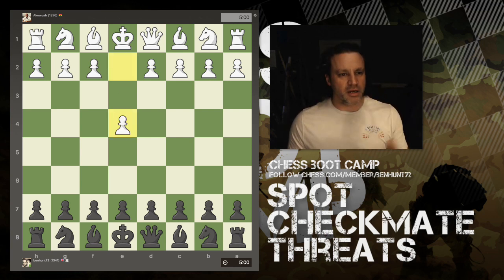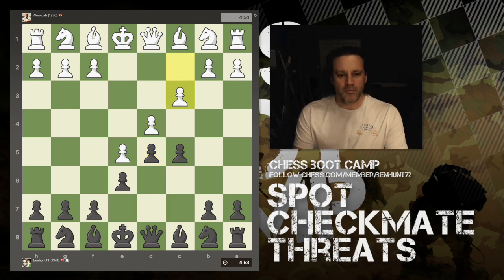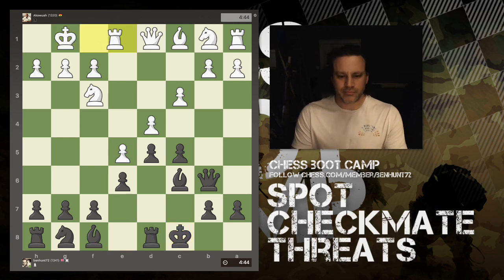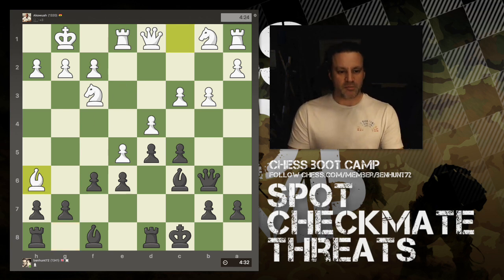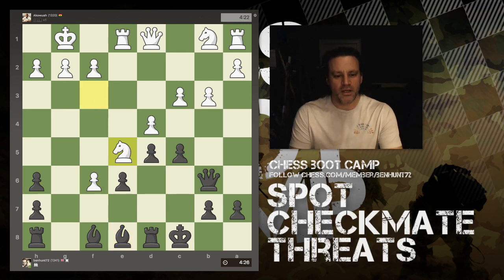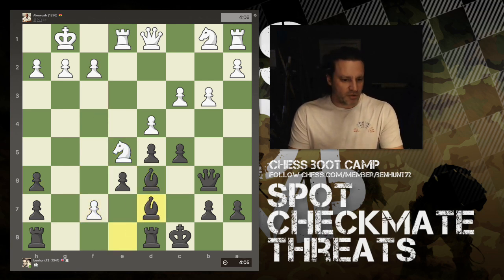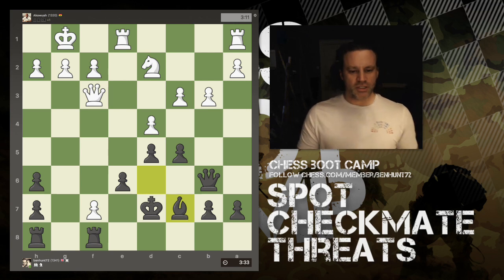In the first game I'm playing a player rated in the 1300s — it's a five-minute blitz game. We have the French Defense, fairly standard. I play the f6 advance and then knight to h6, inviting the bishop to take. He takes, which helps open up the g-file, and there's a bit of a threat of the pawn coming in, but I've got it covered with rooks.